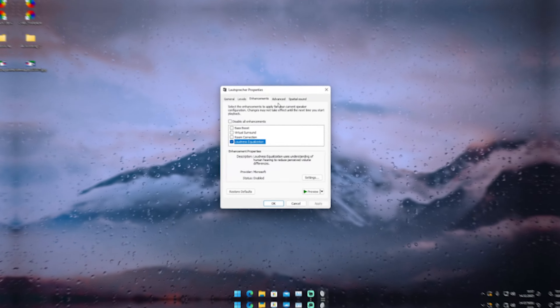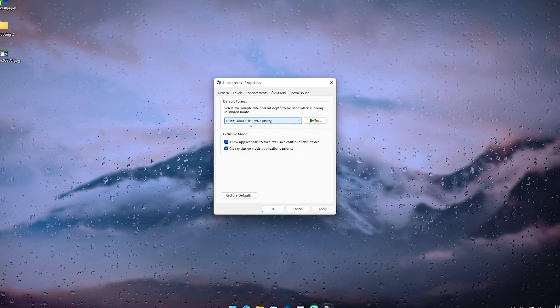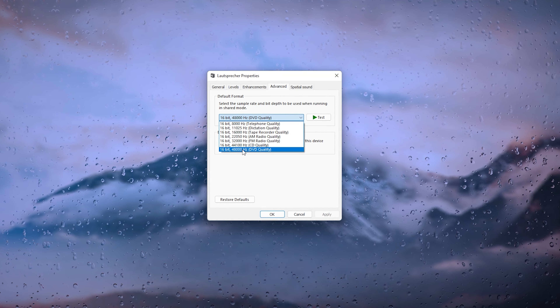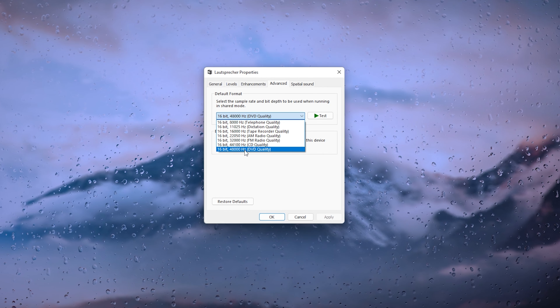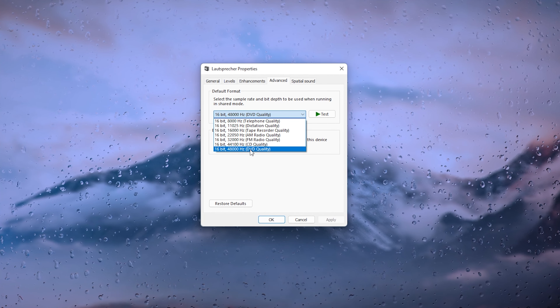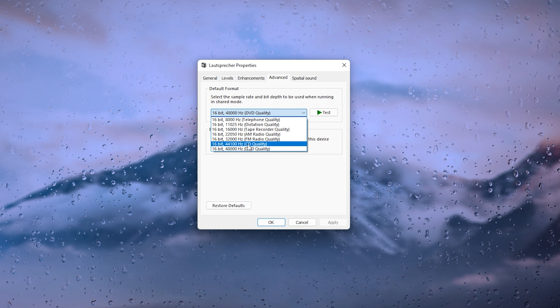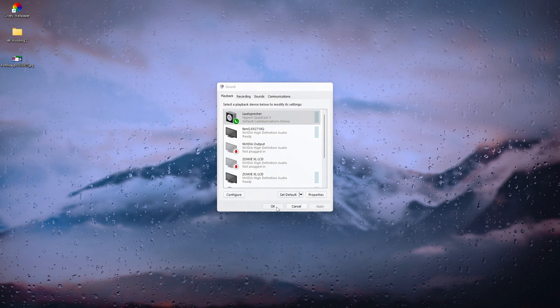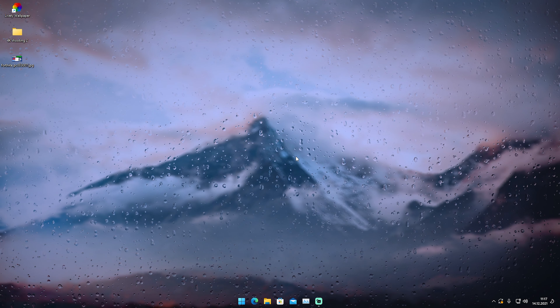This is such a hugely important setting which you actually need to activate on your headphones. Then as we go under 'Advanced,' please also make sure that for the default format you select the highest one available. For me it's 48,000 Hz, which is DVD quality. Some people just have it on CD quality or even lower, so just simply put it on the maximum.